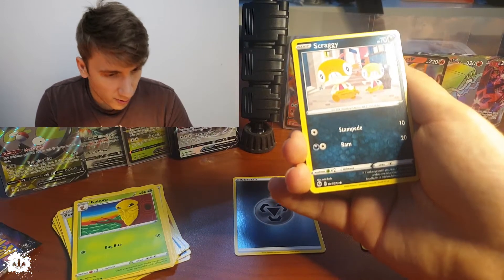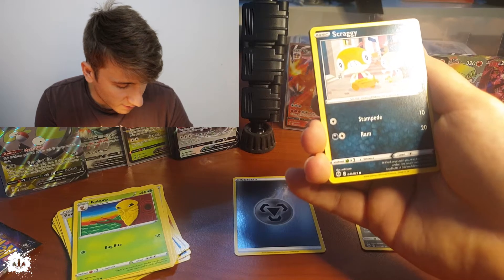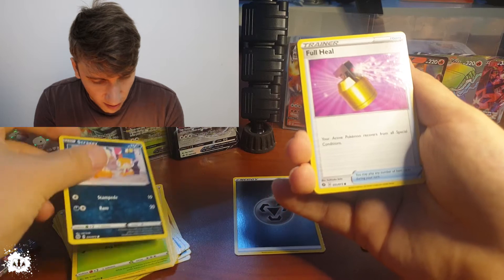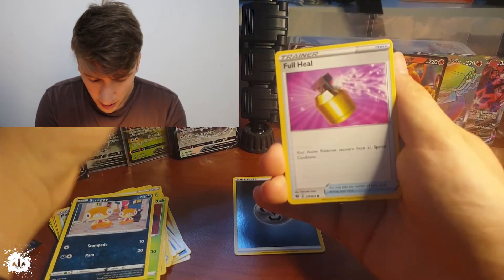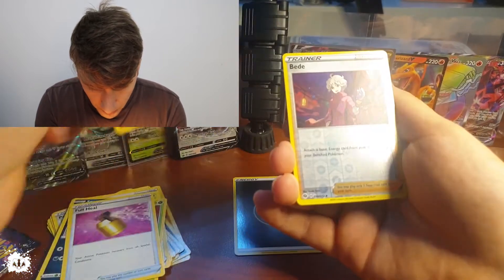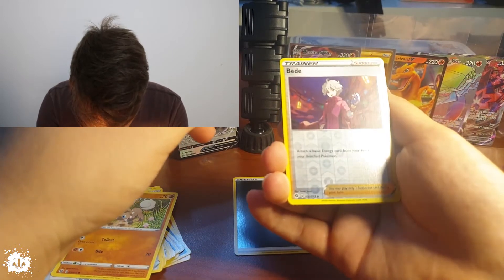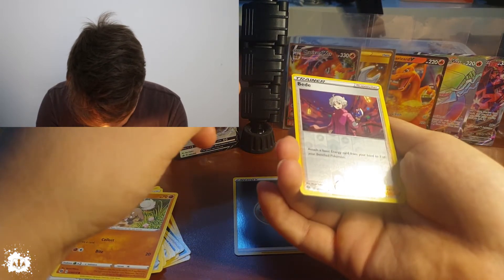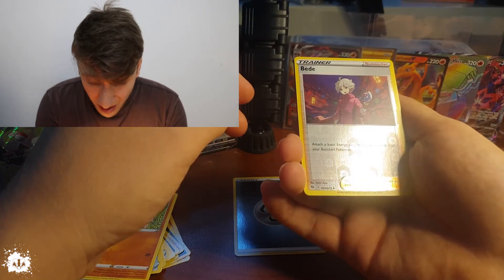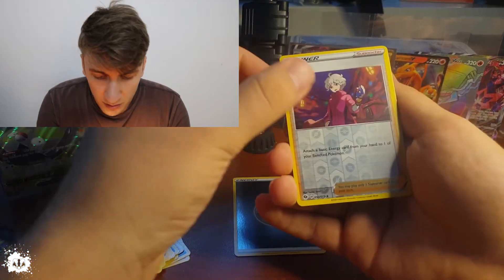I'm just gonna have a separate side for those Ekanses, those snakes. Scraggy — Full Heal, in case you're paralyzed or confused or poisoned. A Rocker — better, I don't know about this one. Attack: attach a basic energy card from your hand to one of your benched Pokémon — so you just pretty much attach one more energy.